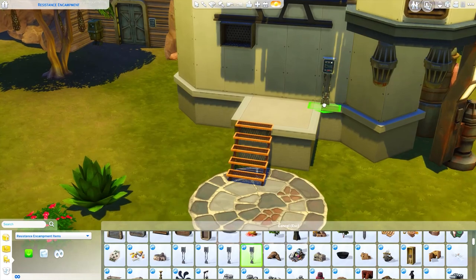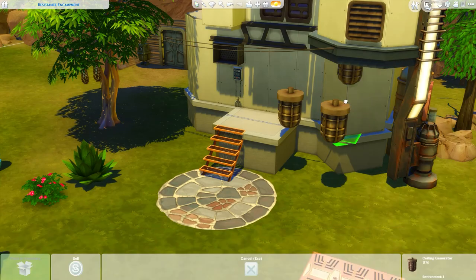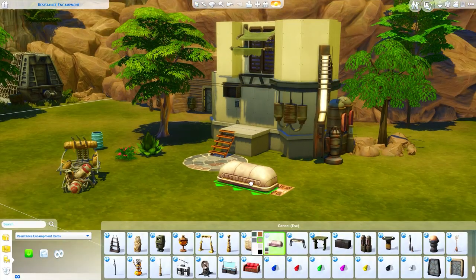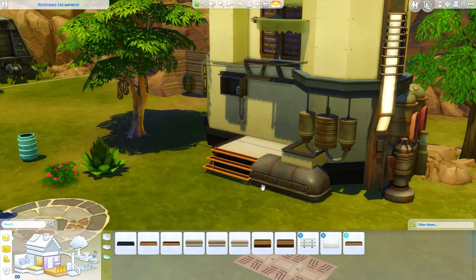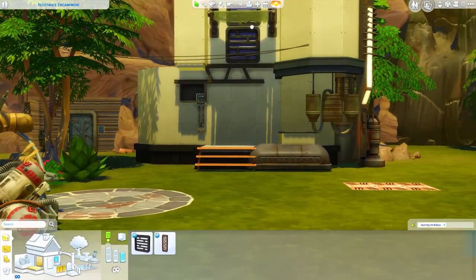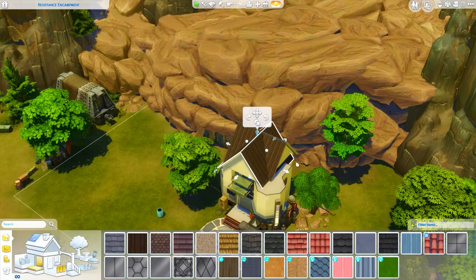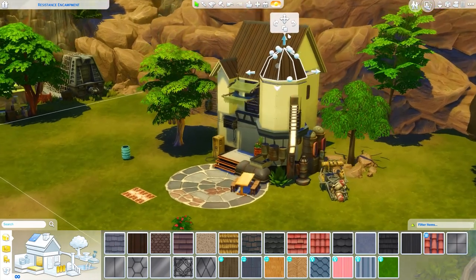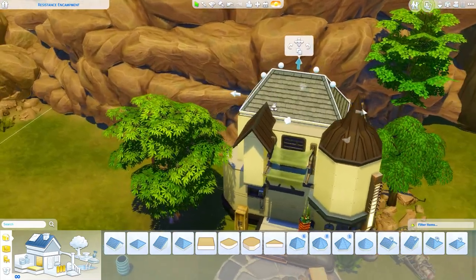It isn't really a livable home because it is in the world of Batuu. This is actually on the Resistance Encampment lot. I haven't played through the gameplay yet, but based on what I observed there is a little door going into the rocks behind the lot that leads downstairs into an area I assume is pretty essential for gameplay. I left that and just deleted all the decorations and tents and put a house here instead.